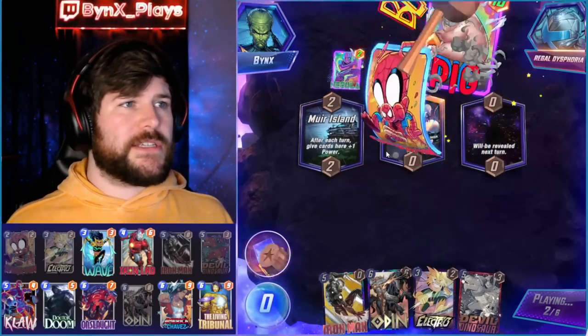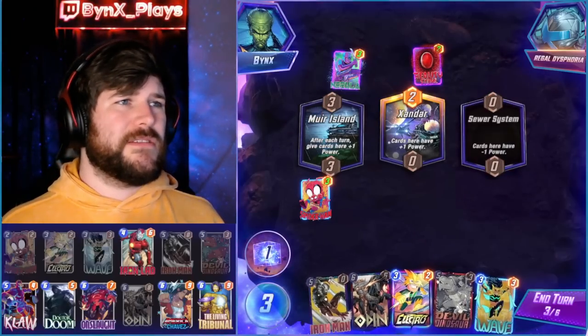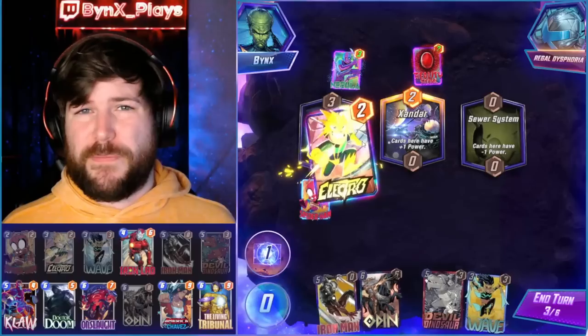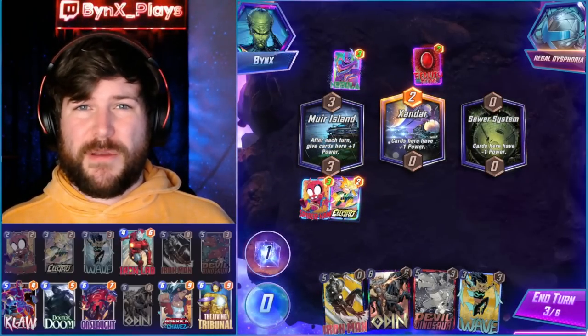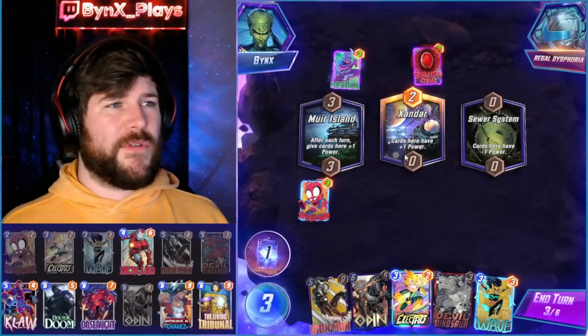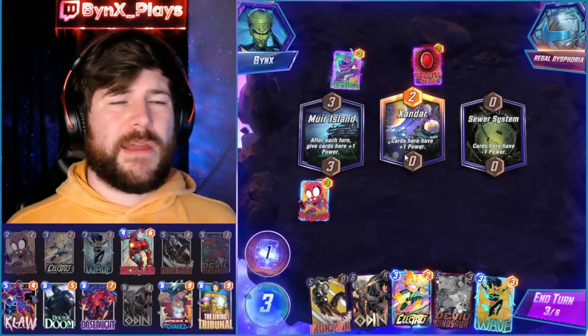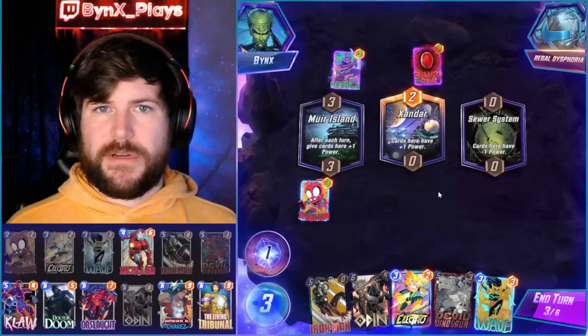We can just play big ramp cards and try and use things like Devil Dinosaur, Doom, and Odin to get over the top and win out multiple lanes against our opponent. Or we can assemble the Tribunal combo with Iron Man, Living Tribunal, and Onslaught all in the same lane to get a huge power push on all locations. You should always try and build that combo where there's extra power, even if it's just an Electro or a Wave — it could really pay dividends because it's going to be quadrupled and spread across all of your other locations as well.